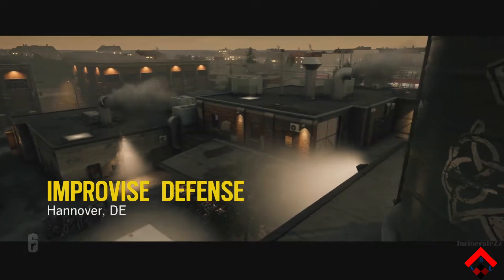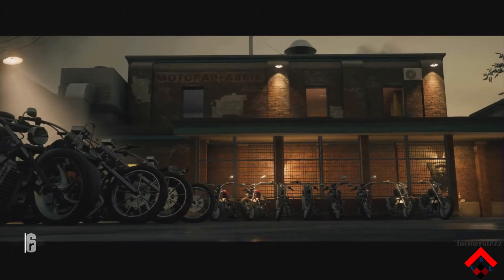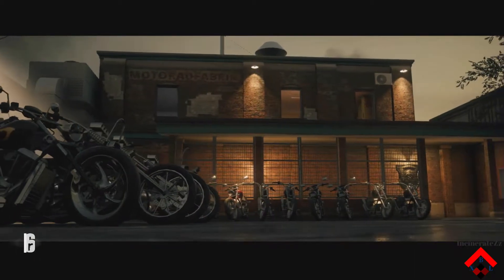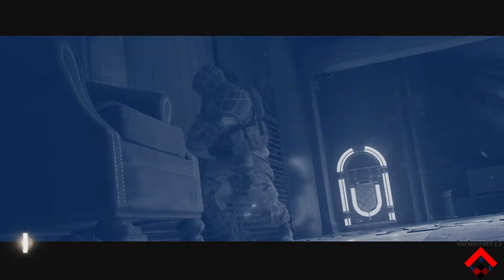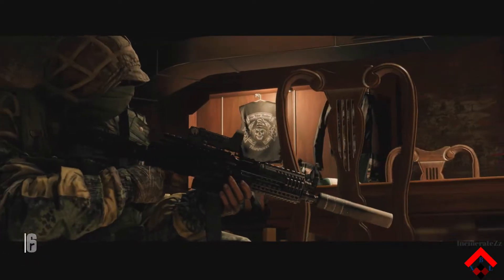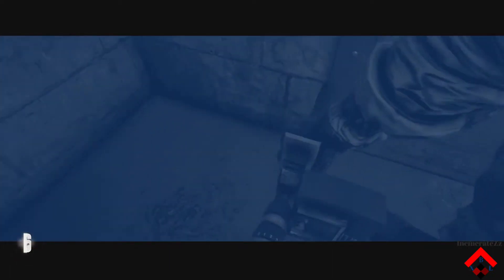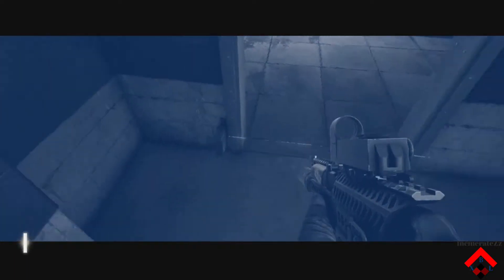When doing intel work in the field, you need to know how to improvise. A hit squad has been sent after your source and has the building surrounded. As your ammunition and defenses are limited, you will need to manage your resources to protect your asset. Cap Can is our best operator for this kind of situation. His signature entry denial devices will help you neutralize enemies as they attempt to breach.